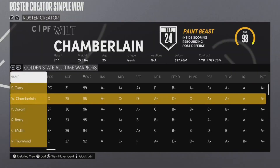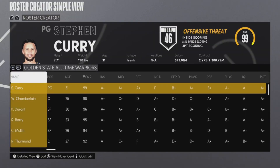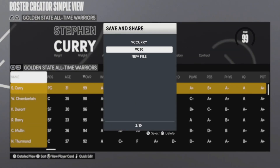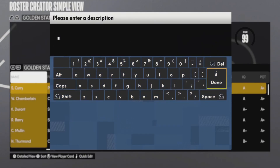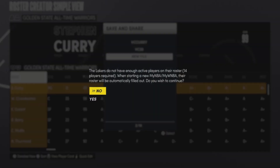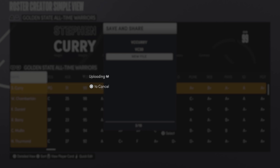Back out and hit Keep Changes and Return. You'll see that Steph Curry is now 7 foot 7 and a 99 overall. Back out and hit Save and Share Roster — it doesn't matter what you name it, just name it whatever you want. The description doesn't matter either. It's going to say the Lakers do not have enough active players — just hit Yes to both things and wait for it to upload.